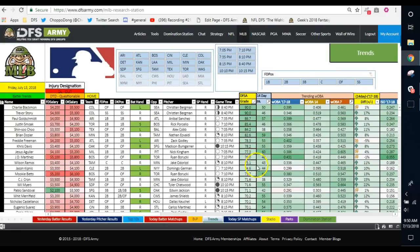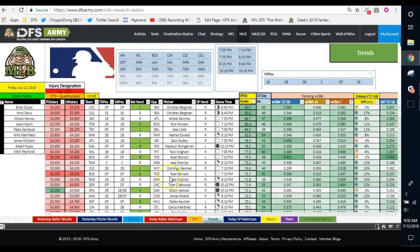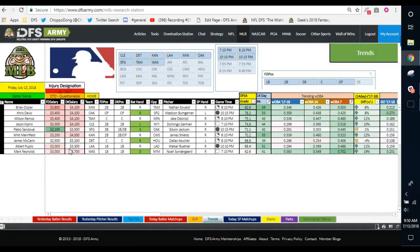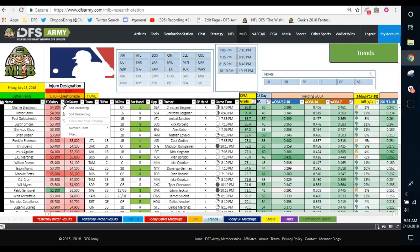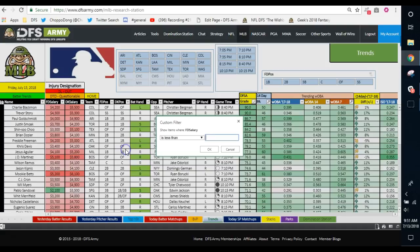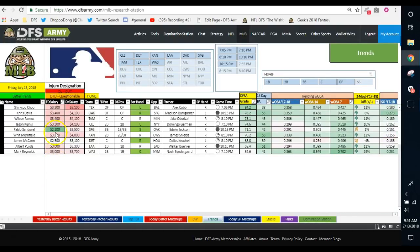What I'm doing is cutting down my player pool with numbers — I'm unleashing this beast of a tool. If I play on DraftKings and want value bats, I might come down to less than $4,200 — and there's my value list. Running Noah Syndergaard on the main slate, I'll have some Dozier, Chris Davis, Wilson Ramos, Jason Kipnis, Pablo Sandoval, Whit Merrifield — more of a cash lineup. I'll have guys hitting .400 or better on WOBA and hitting the ball hard at 45% or better over the last week. For FanDuel, under $3,500, there's the value list. Under $3,000 if I wanted to cut further.